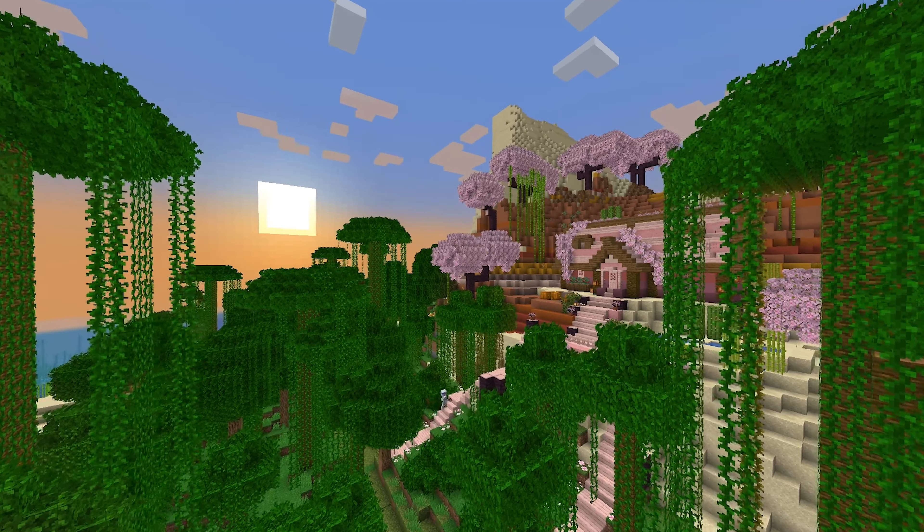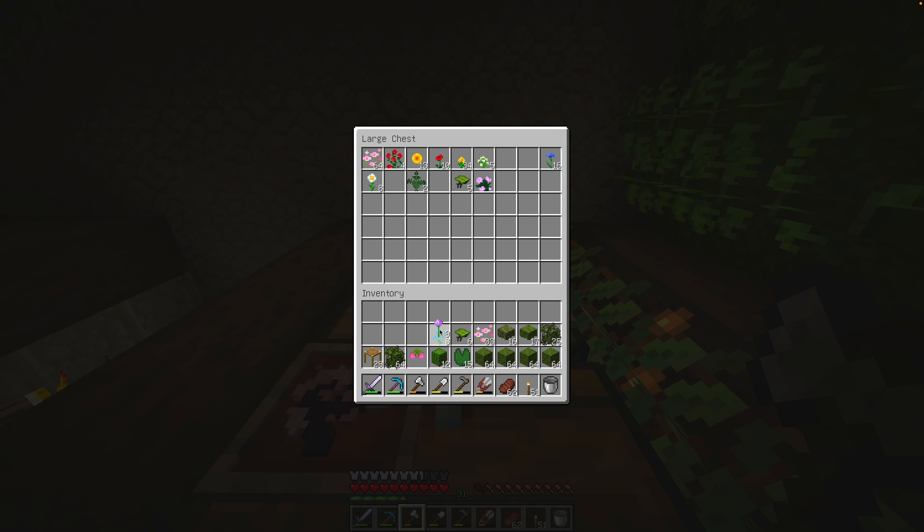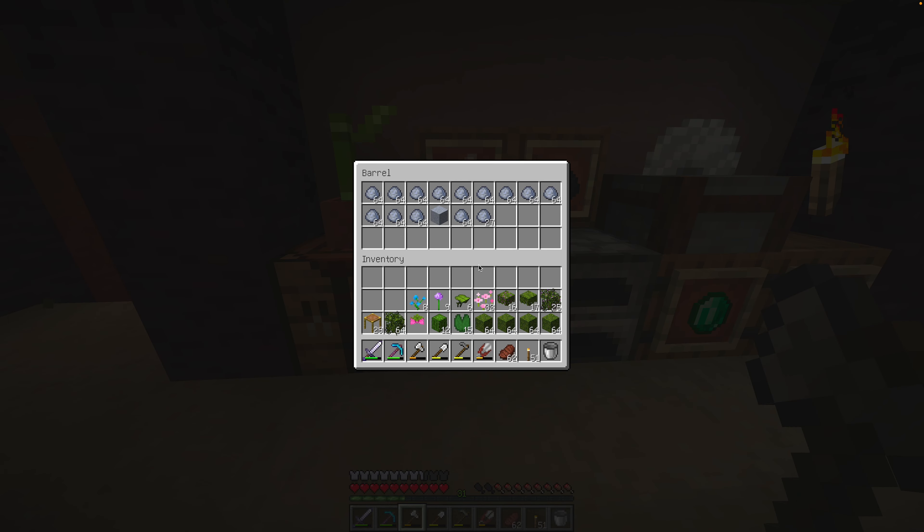So this is my house. I don't actually live in the village - it's a bit too noisy for me, so I live just nearby. Now I want our village to be a desert oasis and I think I can create this using water, moss, clay, azalea trees and a bunch of flowers. So I'm just prepping some materials here and then we can get started.